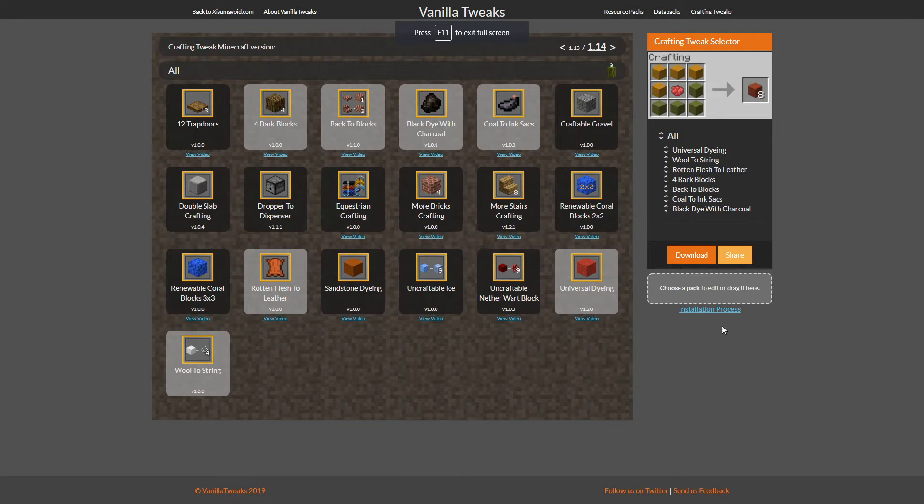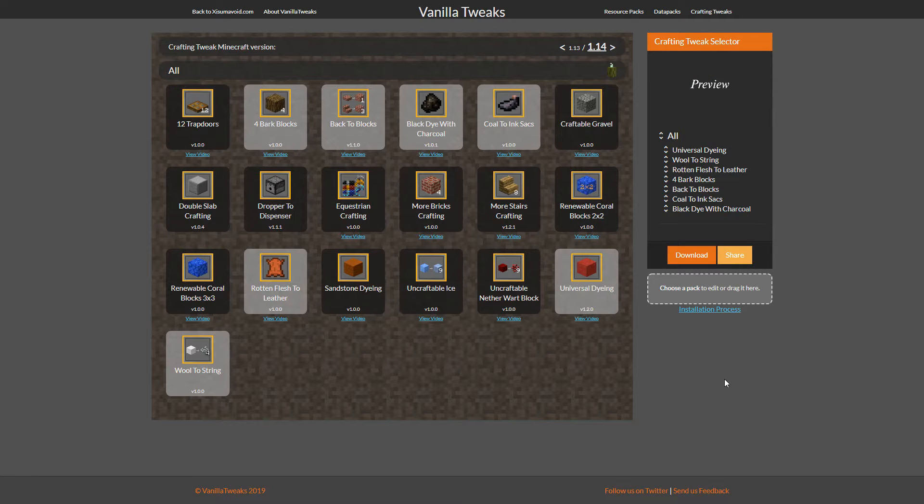I was just taking a look at crafting tweaks, and these are the ones I went with. Most of these are just to make my life simpler: wool to string, rotten flesh to leather — rotten flesh just doesn't have a use. For bark blocks, this is just so you don't waste wood. These are all generally useful, and universal dying is also making my life easier. So I'm going to install this — that's all I'm going to install, so you guys know the full list.